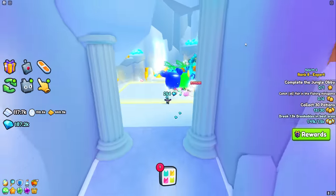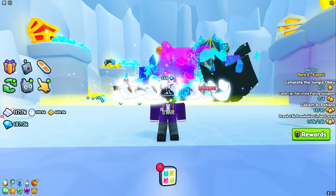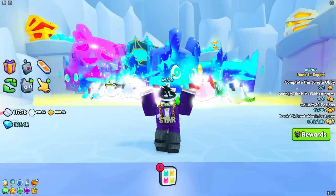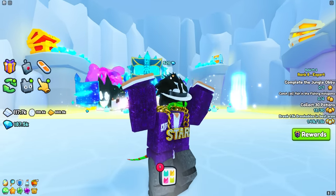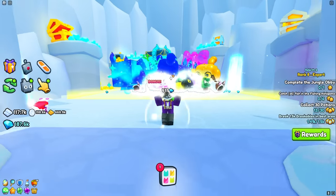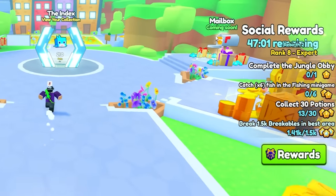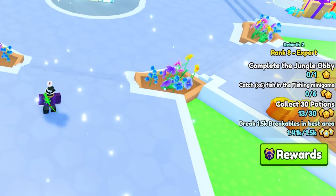I'm going to leave my pets here so they continue to collect gems while we continue with this episode. As promised, we're going to be talking about the top three ways to get gems currently in Pet Simulator 99. Make sure you guys stay tuned until the very end because we are going to reveal the best way to get diamonds apart from the VIP gem area. On the right side of the screen we are currently in our second rebirth, rank number eight — Experts.